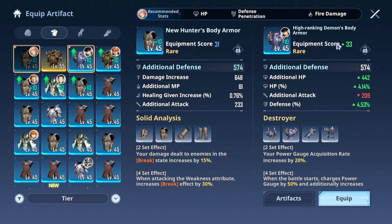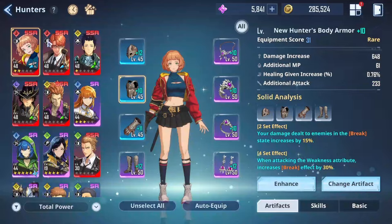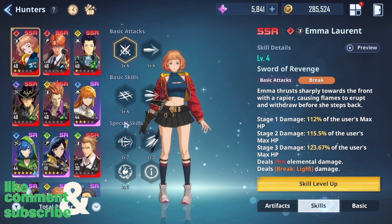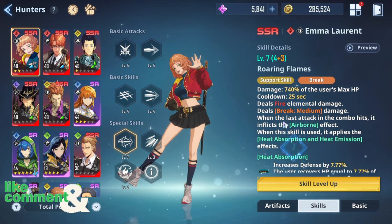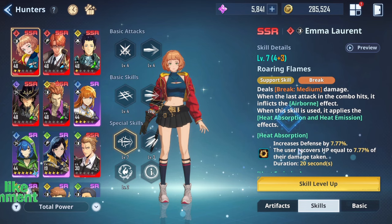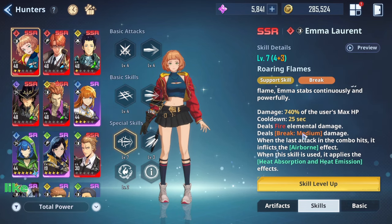So if you have your other hunters with that gear, it does stack, and you should be able to start with around 4 meters straight away. So like I mentioned, if you're going against enemies that don't have a break meter and you don't have the weakness attribute, the build for her will change. Generally you'll go for this type of build so that you can use your ultimate faster with Sung Jin-woo, because at the end of the day the only things hunters provide you with is the support skill — she doesn't really need to do an insane amount of damage.